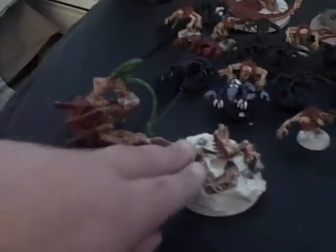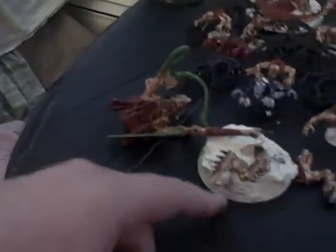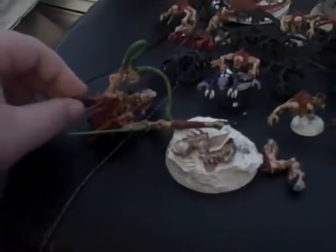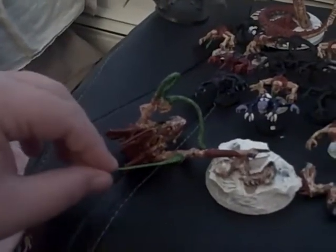Next, we have a Hive Tyrant who's in pieces. Wherever I got this from, it was pinned — the legs — but it came off and it's kind of annoying to put back, so I just left it like this. If anyone wants this, I can try and fix it, but if you're going to strip the paint off anyway, you might as well leave the legs off because they're going to come off from the paint anyway. It's painted pretty nicely but not the best, and he doesn't have a tail either — whenever I got it, he didn't have a tail.